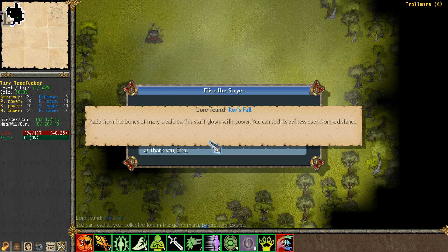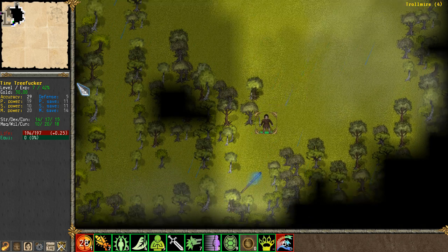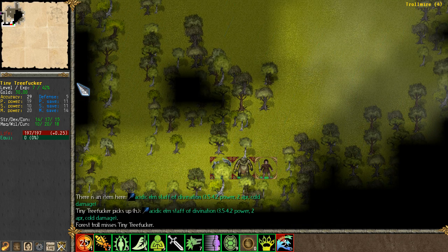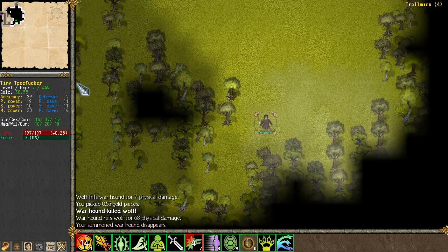Let's get that identified, even though we'll never be able to use it. Made from the bones of many creatures, this staff blows with power. You can feel its evilness even from a distance. This is Kor's Fall. It's really good. I can't use it. You'd think I would be able to, but I can't. Acidic Elm Staff of Divina — trolls, patrol somewhere else. I will not feed you.